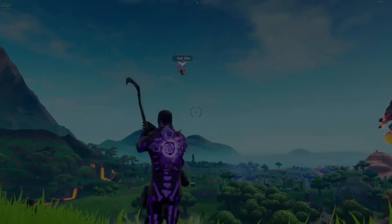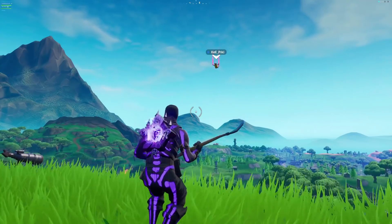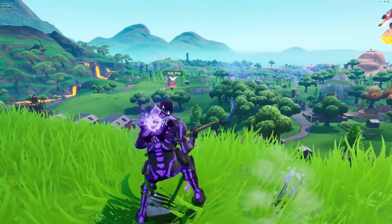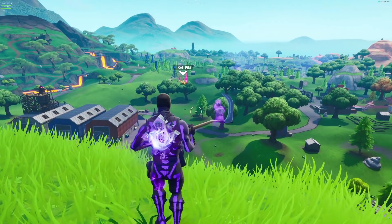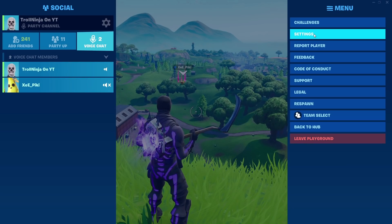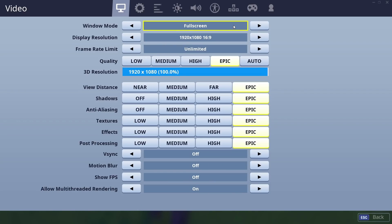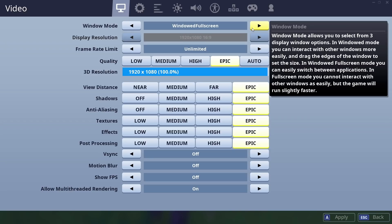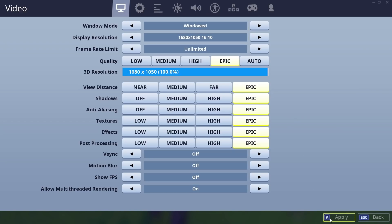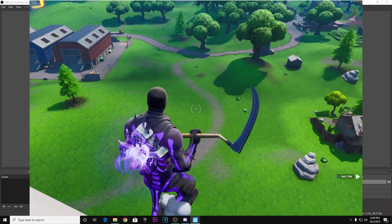The third glitch lets you freeze your character in public matches — literally freeze it mid-air, whether you're flying or jumping off a launch pad. This only works on PC. Go to settings and turn on Windowed Mode — not Windowed Full Screen, just Windowed Mode. Once that's enabled, jump or do whatever action you want, and whenever you want to freeze your character, just grab the game window and hold it.